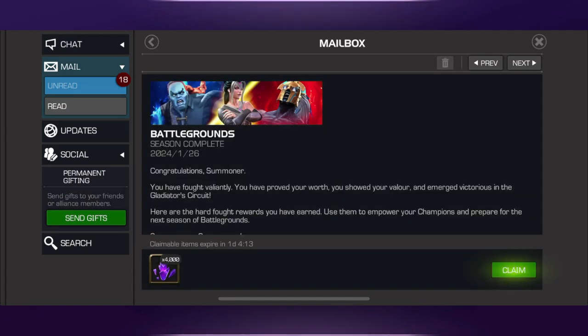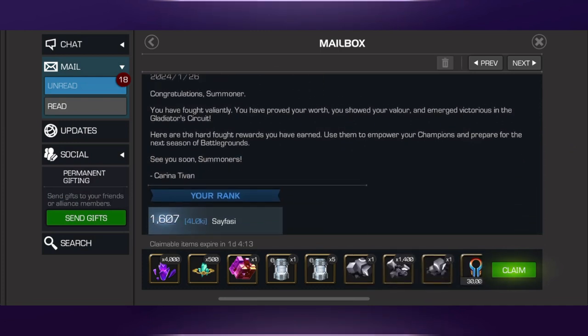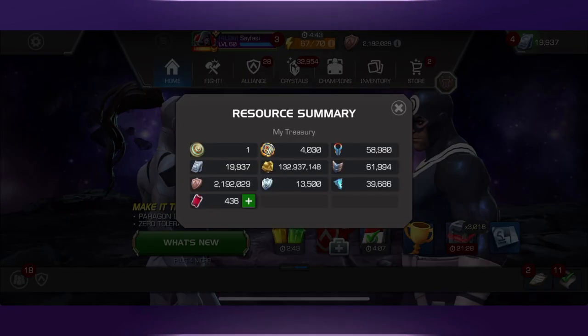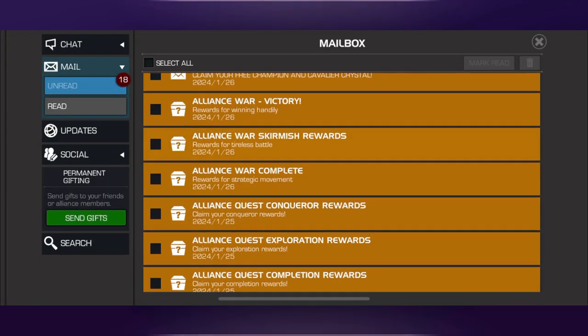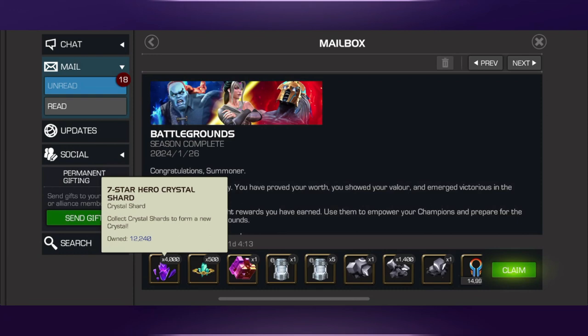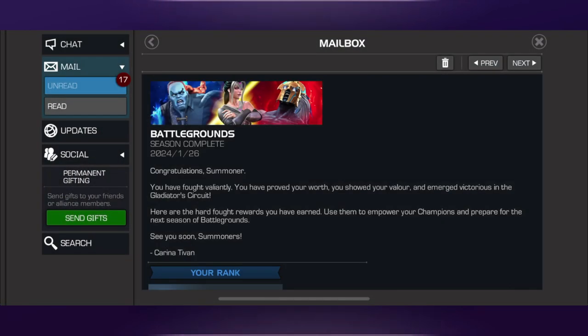And then our overall Gladiator Circuit rank — not bad, 1,607th overall. Once again, didn't push real hard. That's about what I can expect and about where I want to finish up. Very, very pleased there. Do need to make sure I'm not going to go over on trophy tokens — nope, we're in good shape there. I will take the 30,000 trophy tokens, those will just go to more catalysts. So with that 4,000 right there, that is going to push us up to a seven-star crystal. Let's go ahead and claim.